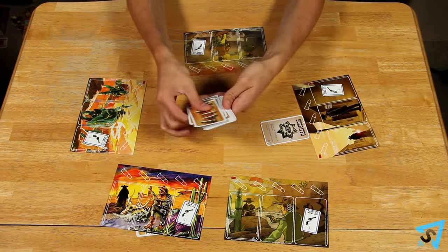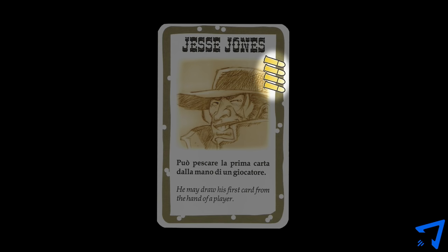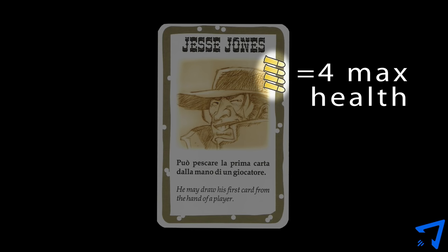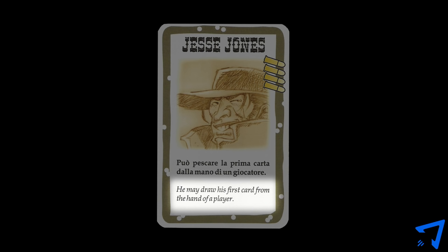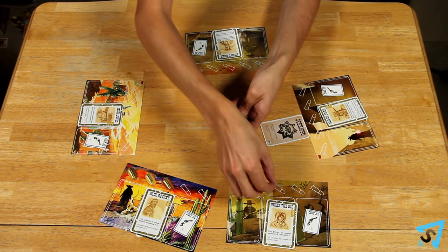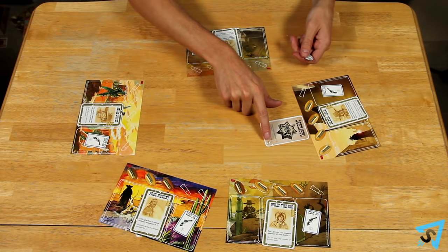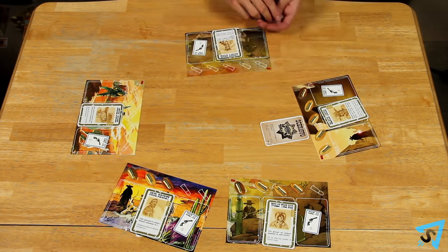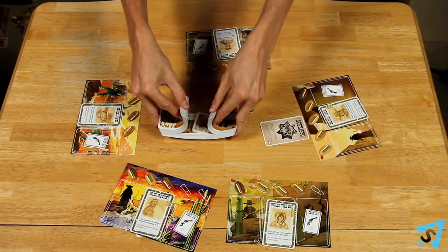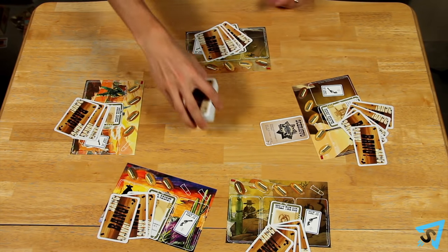Shuffle the character cards and deal two to each player, who then pick one to keep. The number of bullets on the card determines the max health that player can have. The text at the bottom determines their special ability. Place your character on your game mat and receive bullet tokens based on how many bullets your character has — this is your life. If you are the sheriff, you have one additional bullet. When a player loses his last bullet, he is eliminated from the game. Shuffle the playing cards and give each player one card for each bullet they have.